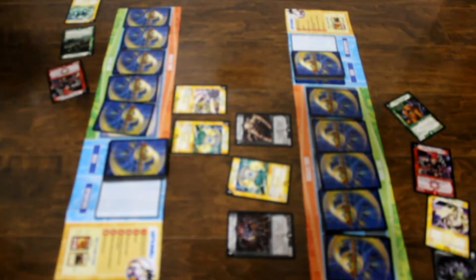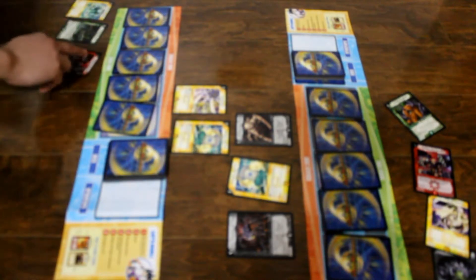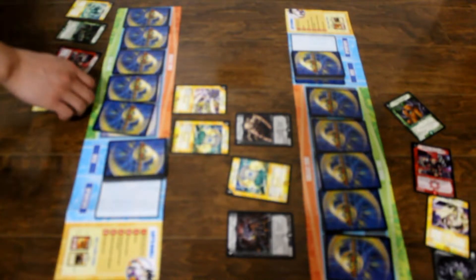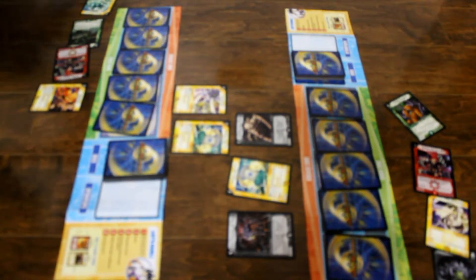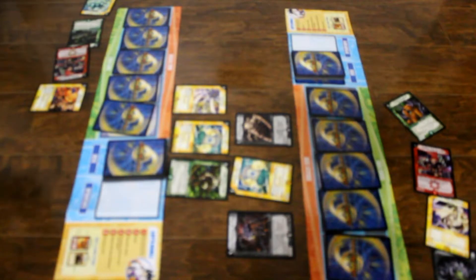I'm going to destroy one of my shields — don't worry, I will guard it. I charge mana and I draw a card. I charge mana, and I pay three of my mana to summon Golden Wing Striker in attack mode with summoning sickness. I end my turn.